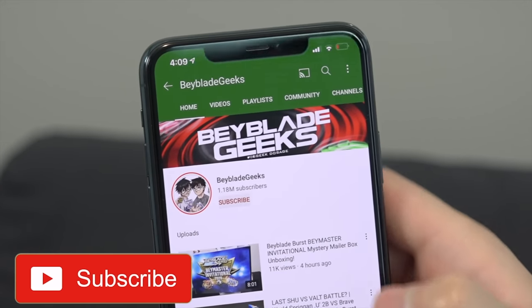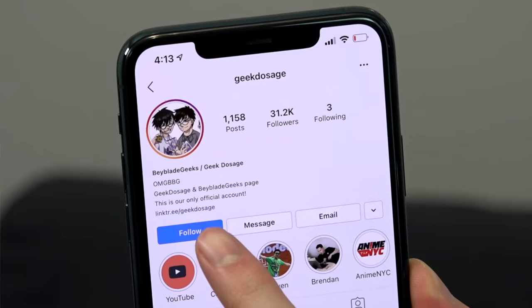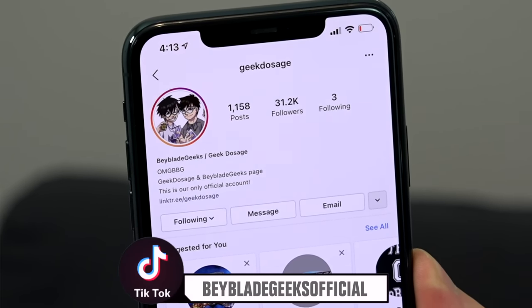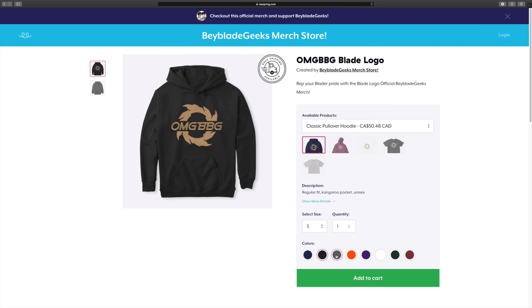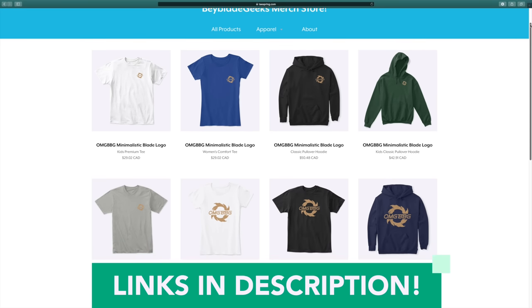Before we get started with this battle, make sure you guys are subscribed. Click on that bell notification icon so you guys don't miss the next video. You guys can check us out on Instagram at geekdosage or follow us on TikTok at BeyboyGeeksOfficial. We also have our merch now available on our Teespring store, so go check it out and rock our merch if you're cool — you're still cool either way.